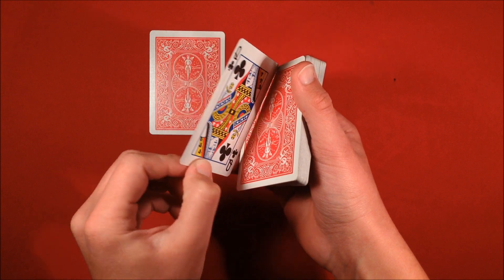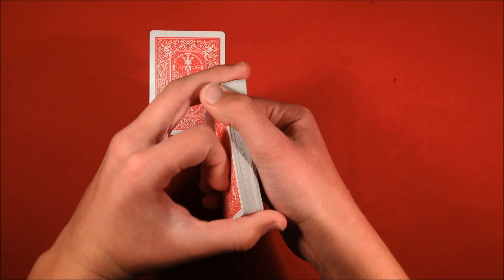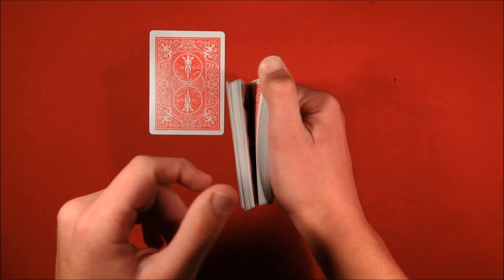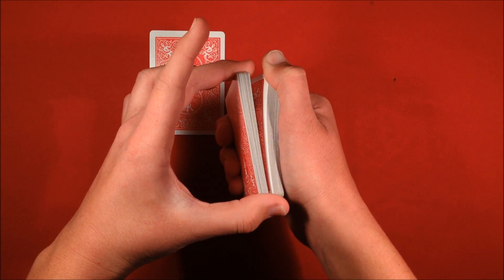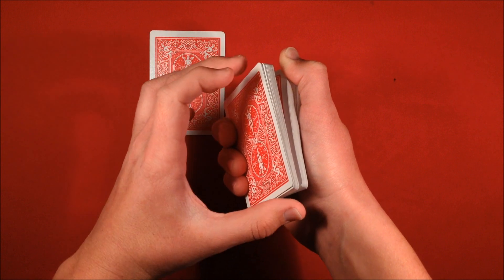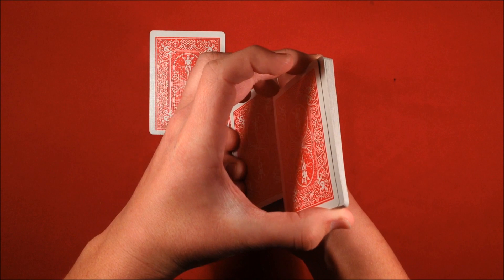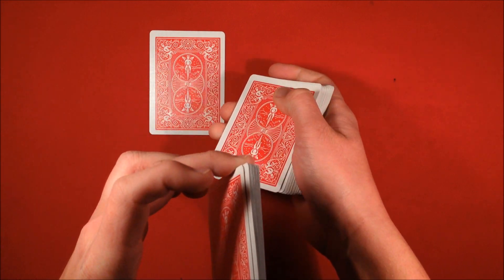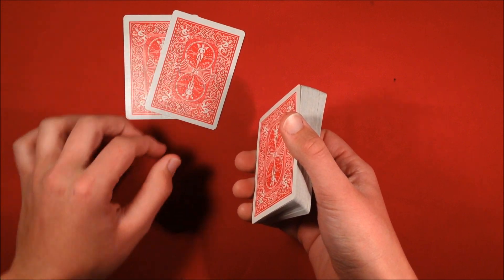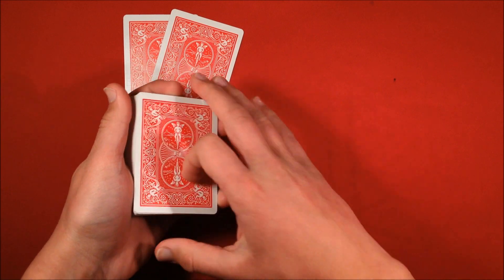You've just forced the queen of spades. The next card down is going to be the queen of clubs. Hold the cards the same way as before, do the same thing: riffle down with your thumb, apply pressure with the index knuckle, and wherever they say stop, take the packet, apply pressure with the three bottom fingers, pull out the top packet, deal that card down — and you've just forced the second queen.